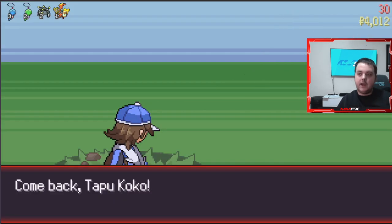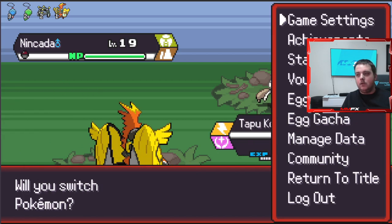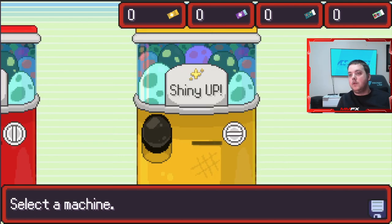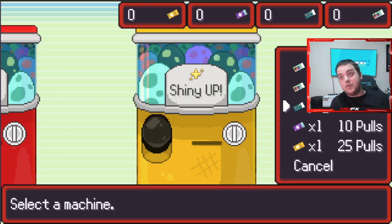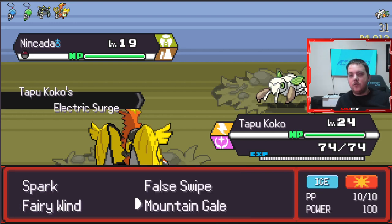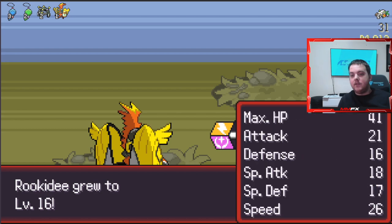We got some more eggs - that is something we need to open straight away, just because the shiny chance is higher at the minute. If we get any good eggs, I'll take it. An epic - it's what we need to see. If we get a shiny legendary I'd be so happy, because I haven't seen one of them yet.